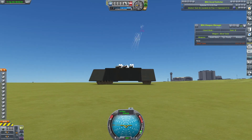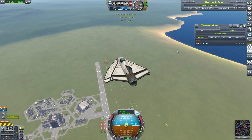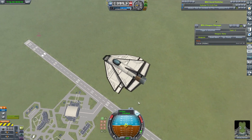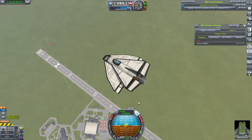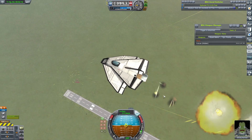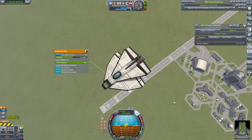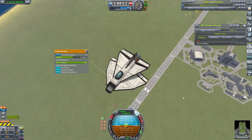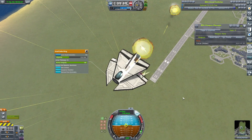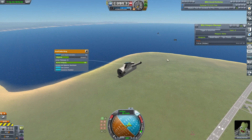There we go, they're targeting it. I think the gun range is two and a half kilometres. Oh my god, that's a lot of bullets. Nothing happening at the moment. Come and get your aim right. Here we go — second volley. This is looking a little more promising. Yeah, that's doing more damage. Third volley hopefully. Yeah, that's done the trick. It did take a while though.